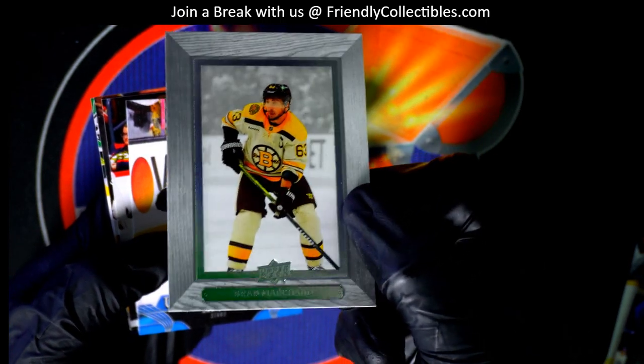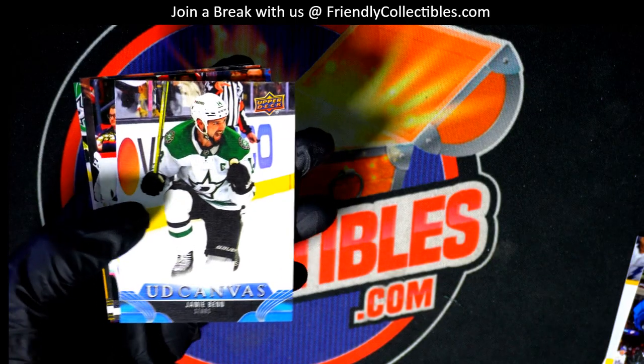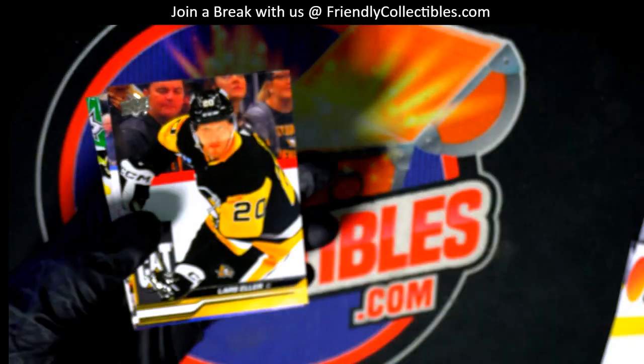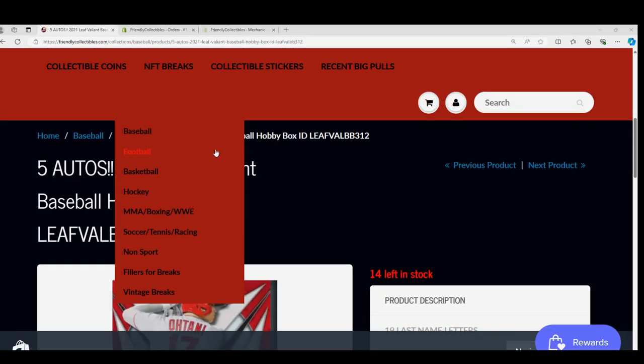We can look and see the odds of pulling one of those. Here is a really nice insert and an Upper Deck canvas — Connor McDavid. I really like pulling Connor McDavid. Pretty much the league MVP. He won the equivalent of MVP for the Stanley Cup. Even though his team didn't win, they still gave it to him. He was pretty dominant, one of the best in the game.